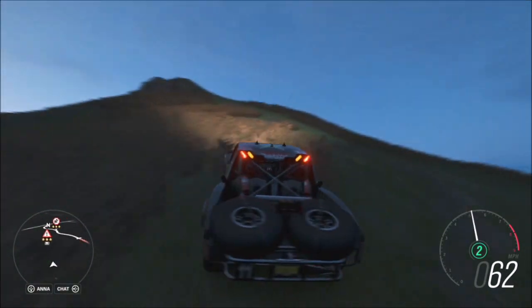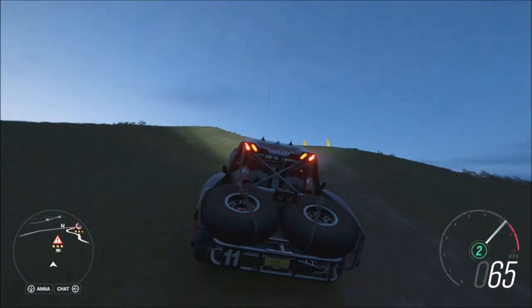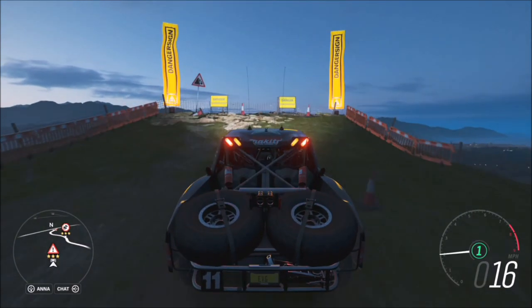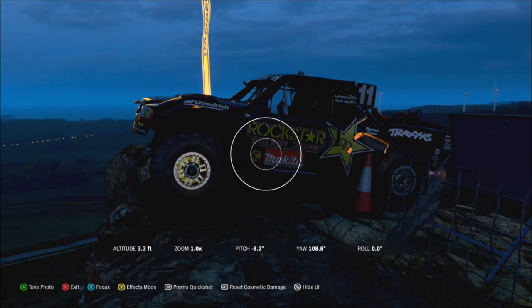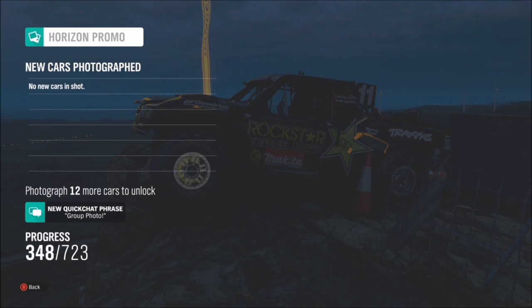You can take your photo anywhere around there — you can even take it doing the jump if you want, it's entirely up to you. For this I'm just going to take the snap at the very top without taking the jump. This one is a really easy challenge. As long as you're in an extreme off-road vehicle and you're at the tip of the Great Ridge, both boxes will be ticked and the photo challenge will be complete.